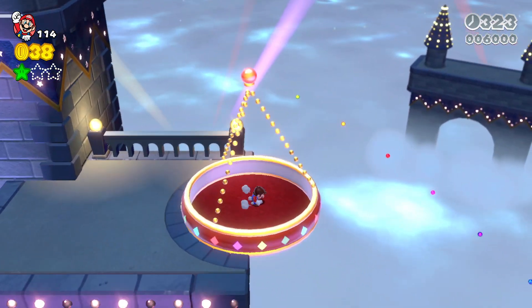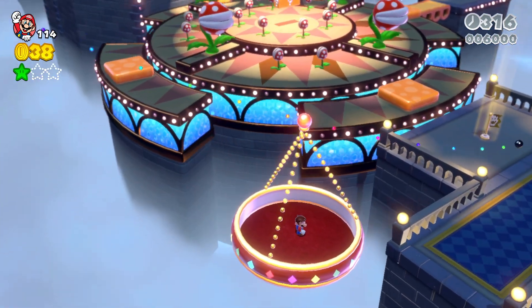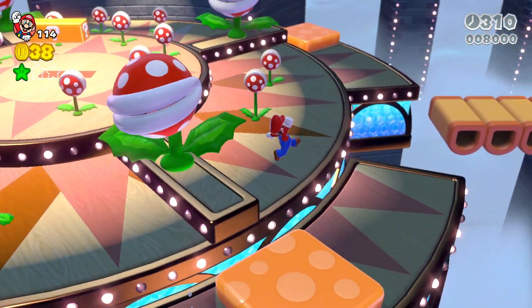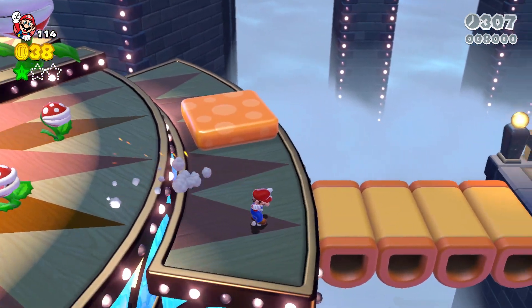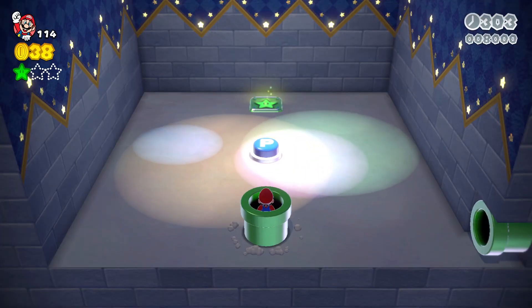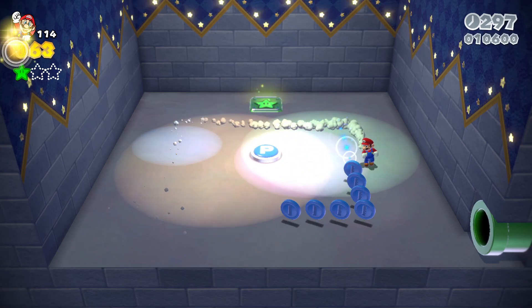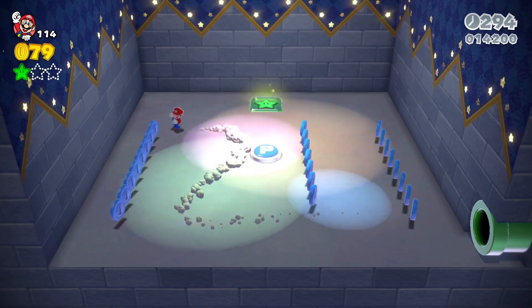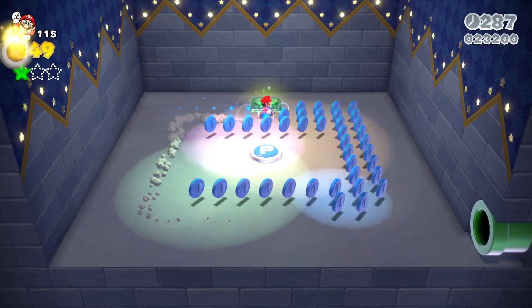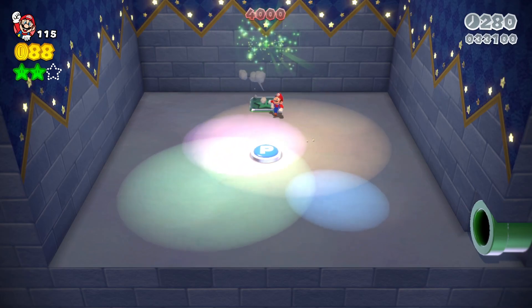You can continue along and get to the next section. Next up, there will be a thing right over here — your next star will be in here. What you're going to do is get all the coins. Pretty easy. You're going to get all these coins and then you can get your star.